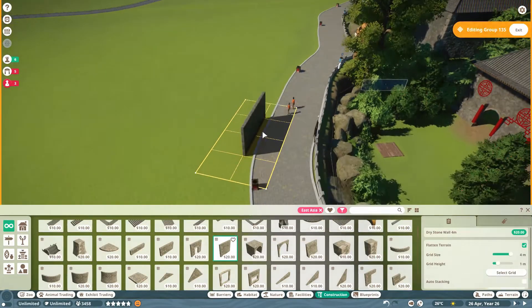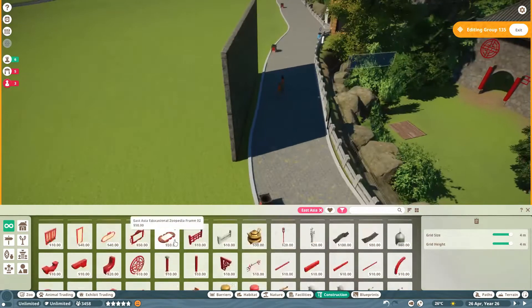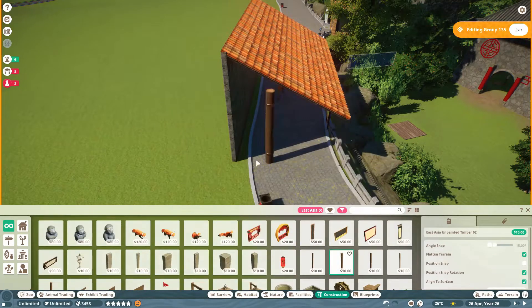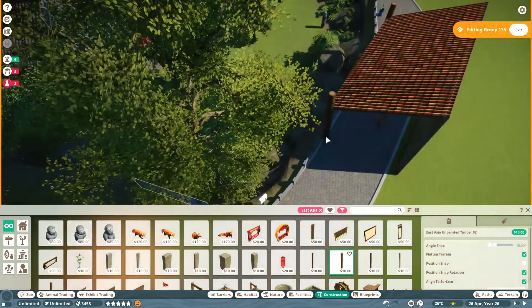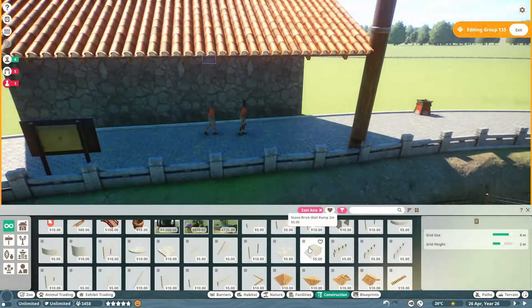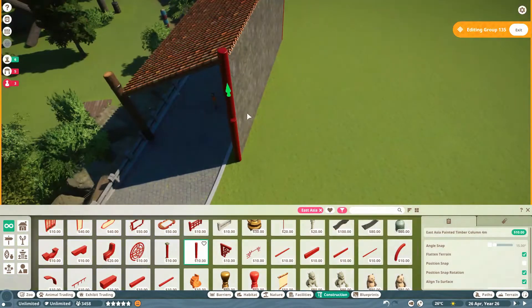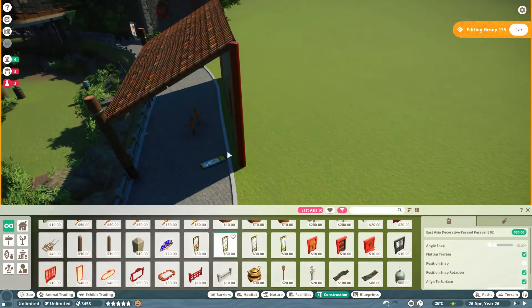Bins — very, very important. We get quite a lot of litter. We are going to put some very simple shelter in. It's not going to look spectacular, but it's literally just a cover because you get so much rain in the game where we're on a European biome.